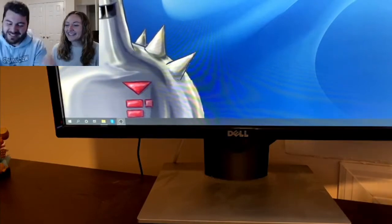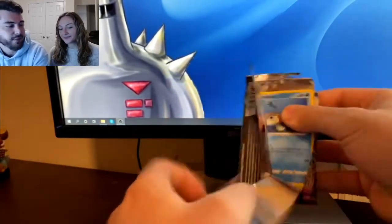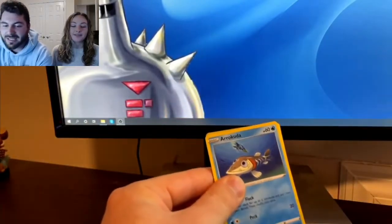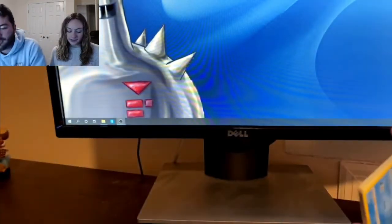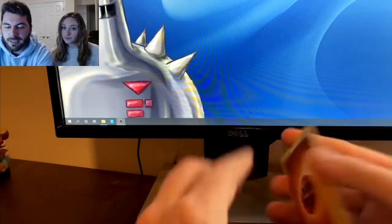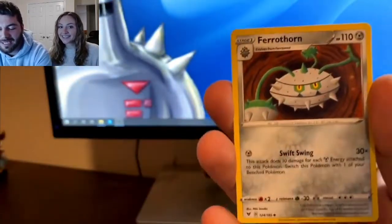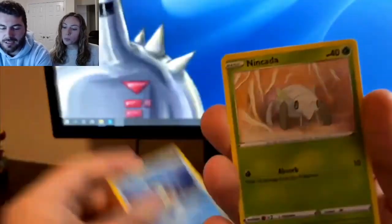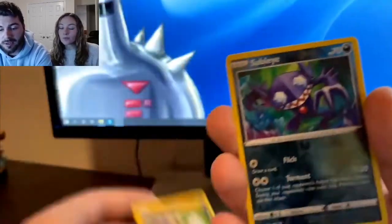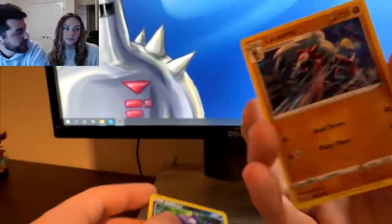On to the second pack. Angela is getting more comfortable opening — she notes there are different pack types, like long stem packs that she'd have to cut open. She shows the code card, flips four cards, and guesses fighting energy — and gets it right! The art in this Vivid Voltage set is very nice; Sword and Shield has been done really well. The result is a Sableye and a non-holographic Licanroc, setting up for a possible loss this round.